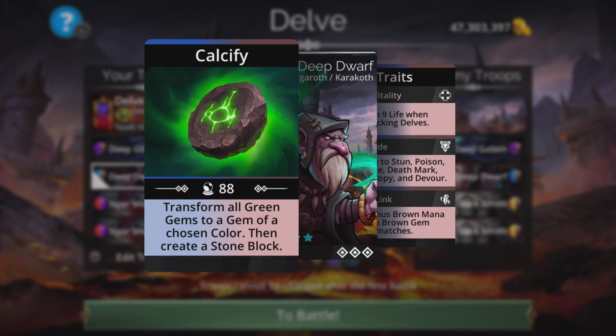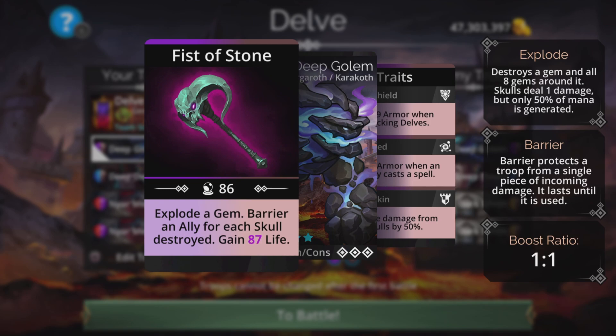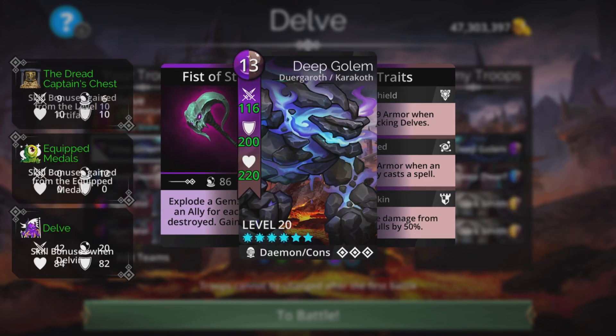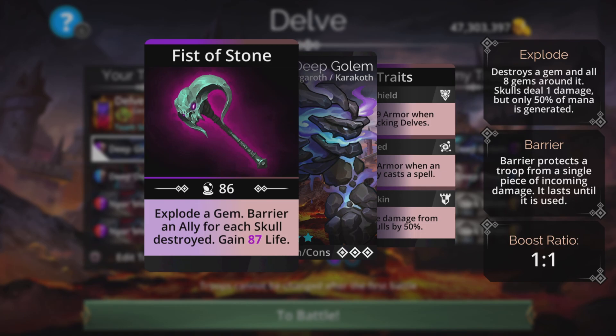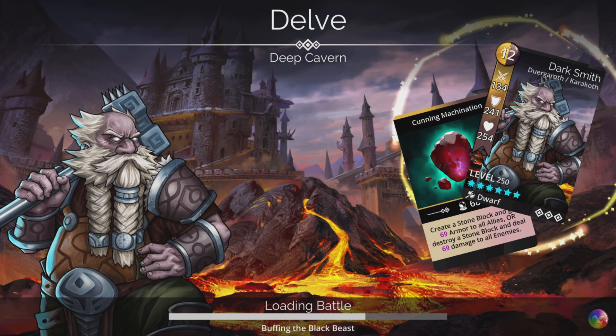Deep Dwarf — we can use that to generate green to a gem of a chosen color, which is going to be pretty useful. We're going to look for red and purple for Nyarmel. And Deep Golem explodes a gem, barriers an ally for each skull destroyed, and gains magic plus one life. So we'll be looking for ideally three or four skulls to destroy in one go to get most of the team barriered.